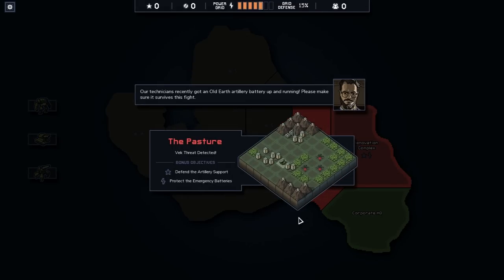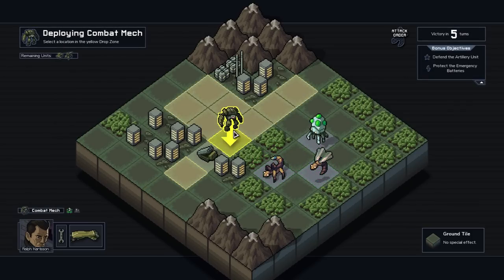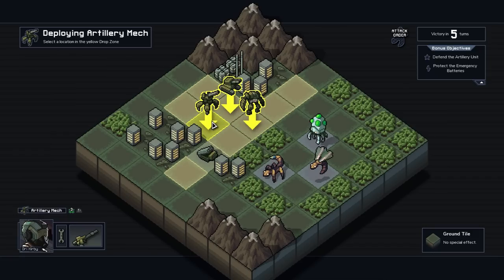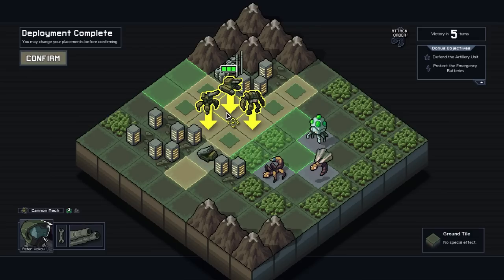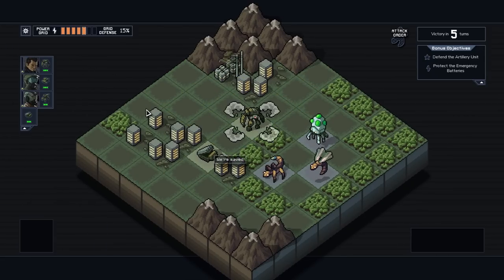We're just going to pick this one for now. 'Our technicians recently got an old Earth artillery battery up and running - please make sure it survives the fight!' So it just loads up - boom, instant! I'm going to gush about this game because the guys behind it just know how to make a very, very simple game. We have three units here - the starting team. You can unlock different teams and different units later on, but we're going to drop down in a random position here.